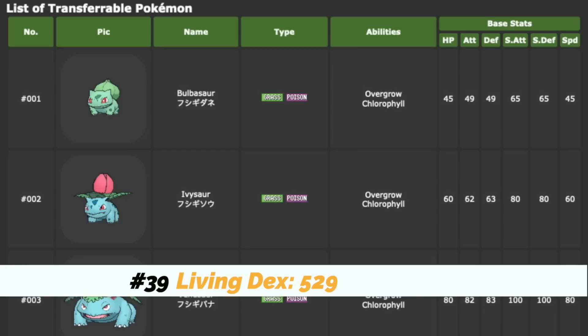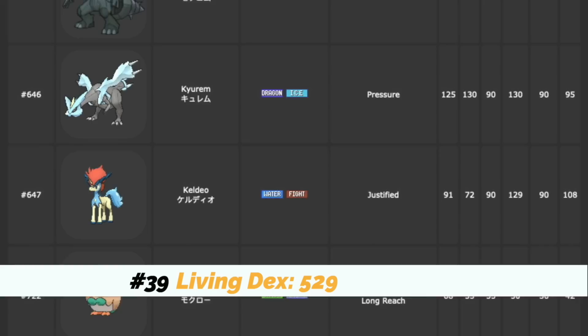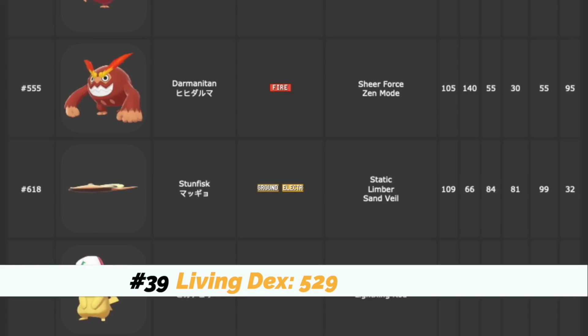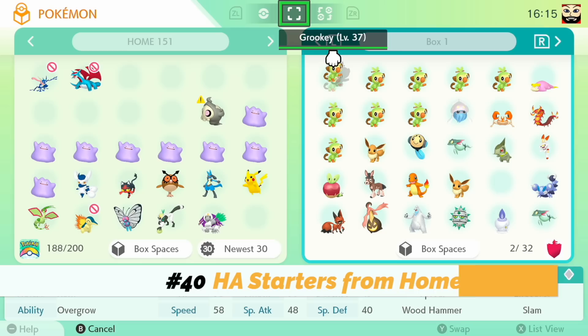Number thirty-nine: let's up that number from 483 to a total of 529 including all transferable Pokémon — meaning Bulbasaur, Ivysaur, Venusaur, Squirtle, Wartortle, Blastoise, Mewtwo, Mew (if you didn't get the Poké Ball Plus), Jirachi, Cobalion, Terrakion, Virizion, two Reshiram, two Zekrom, three Kyurem so you can fuse them, Keldeo without hacking, Rowlet, Dartrix, Decidueye, Litten, Torracat, Incineroar, Popplio, Brionne, Primarina, Cosmog, Cosmoem, two Solgaleo, two Lunala, three Necrozma so you can fuse them, Marshadow, Zeraora, Meltan, Melmetal, Alolan Raichu, Vulpix, Ninetales, Diglett, Dugtrio, Meowth, and Persian.